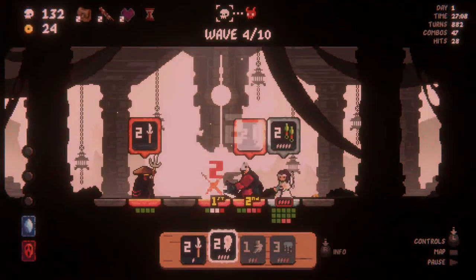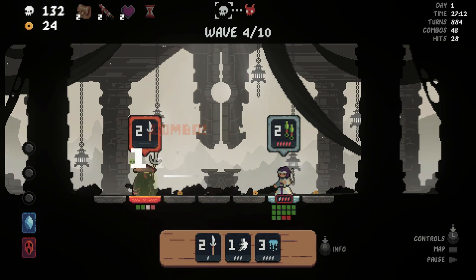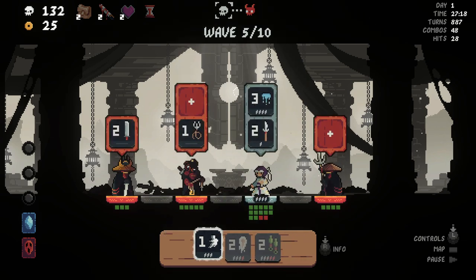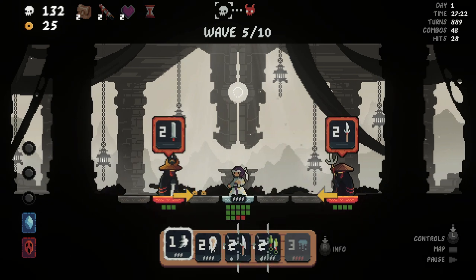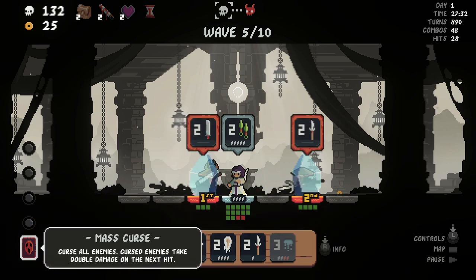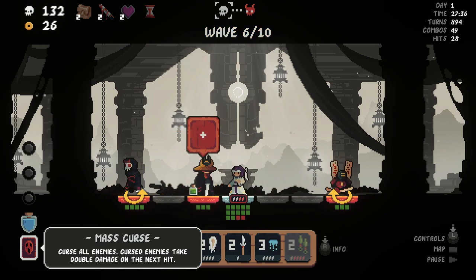Battery-wise, look at the gameplay on screen — you can tell this isn't hogging much battery power. Expect about three to four hours of gameplay with the base settings, probably more if you drop the FPS. Each run lasts about 30 minutes to complete, so that's six to eight runs in one sitting on one charge, which is pretty good. These turn-based battlers are great returns on investment when it comes to battery life.